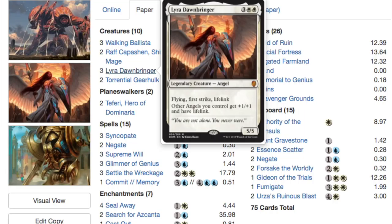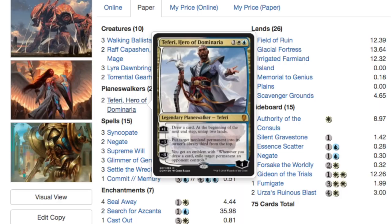You have Syncopate, Steal Away, Search, a lot of card drawing and card filtering that eventually becomes card advantage. In the sideboard you have a lot of options. Gideon's Intervention is very good — I would probably play four of him in my sideboard. It presents a different type of threat, not something they have to deal with immediately, but it will annoy them and give you more time. Settle the Wreckage is amazing — you just want to grind out your opponent.